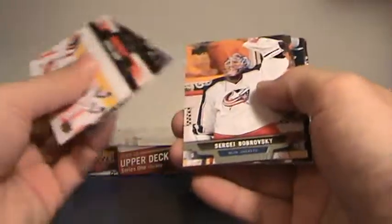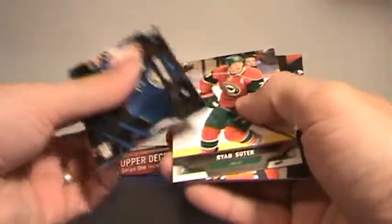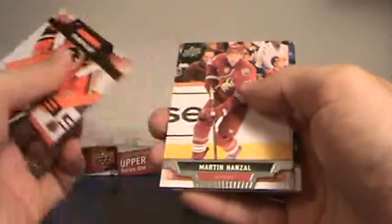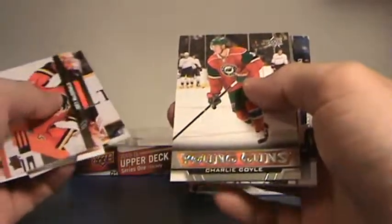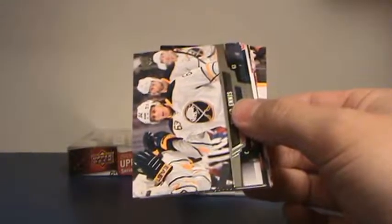We didn't do too bad — seven young guns out of 24 packs. Danny Heatley for the Wild — boy, he was really good at one time. Blackhawks. Charlie Coyle young gun for Minnesota, that's Corey again. Eight young guns — eight! How sweet is that?